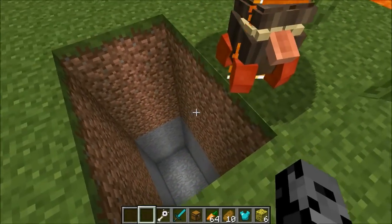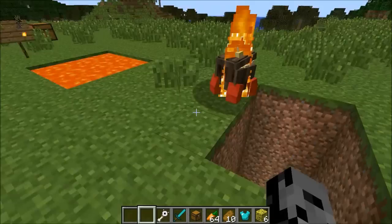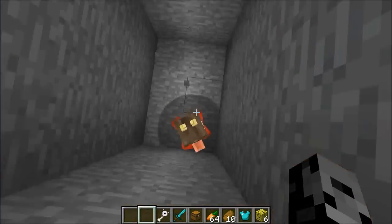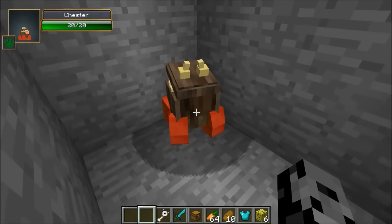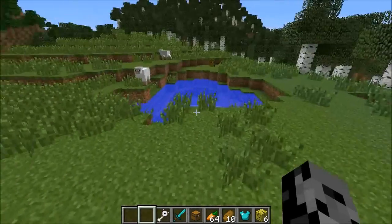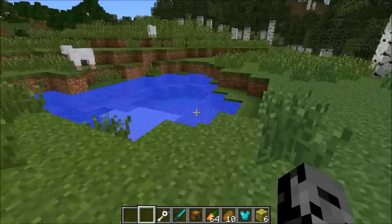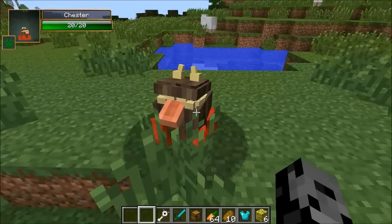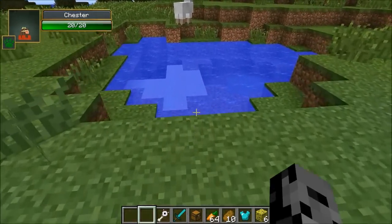Now I'm going to bring him down here for fall damage — just fall in. He takes no fall damage either. Going into caves and stuff like that is going to be awesome with Chester — he's going to be able to survive everything. Let's get him out of here towards the water. Chester should teleport over in a second — there he is. Really cool, he hasn't taken any damage yet.